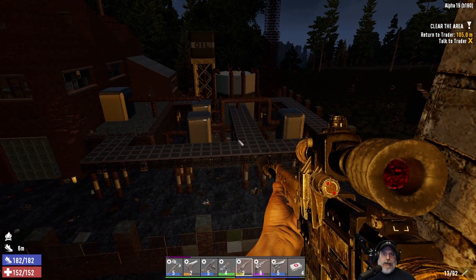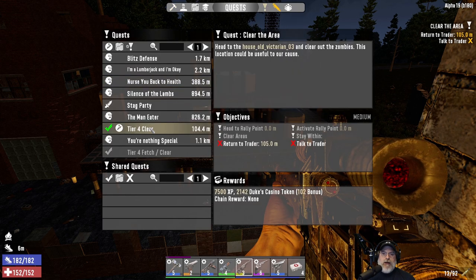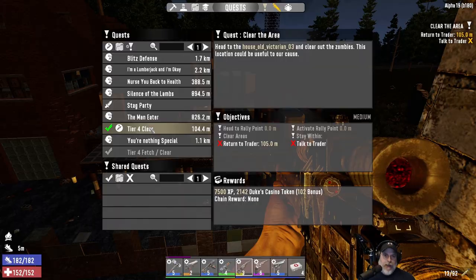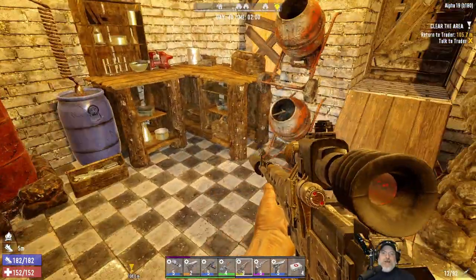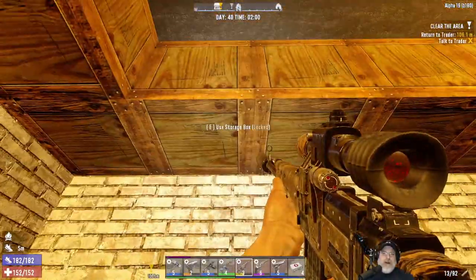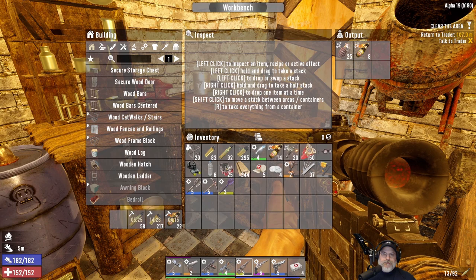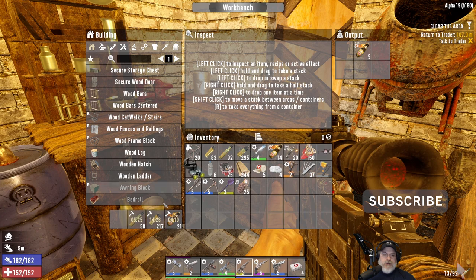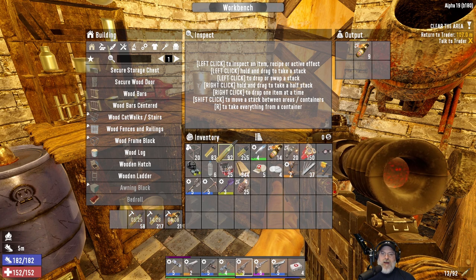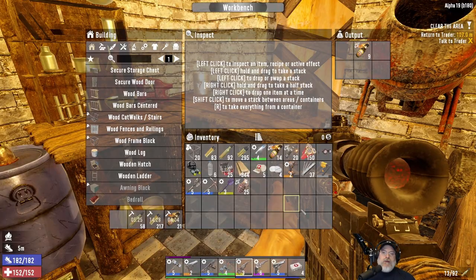That's the plan for today. Depending on how our time goes, we have this turn-in to Trader Jen as well. We might take another quest, we might not — we'll see. We're pretty much ready to go for Horde Night. I do have some more stuff cooking up — another stack of nades, making some more molotovs, and just topping off my armor-piercing bullets.